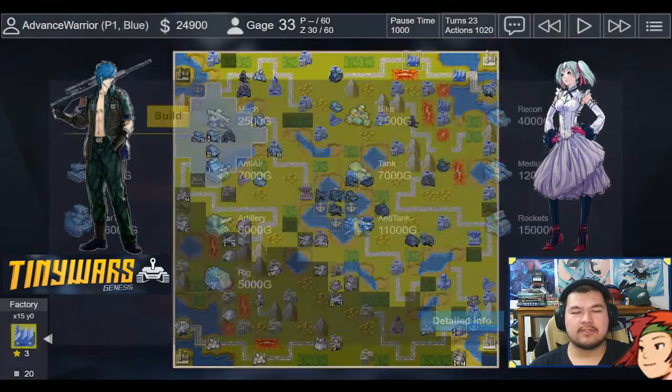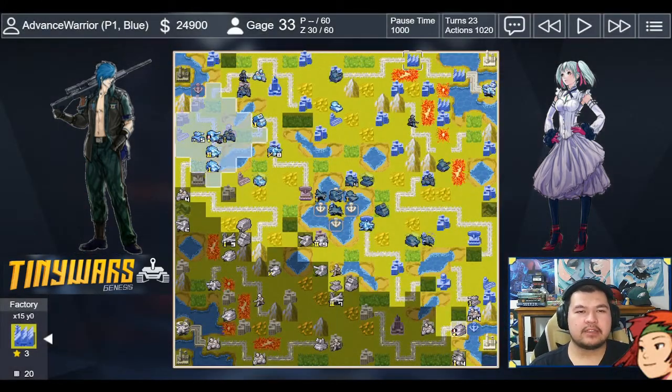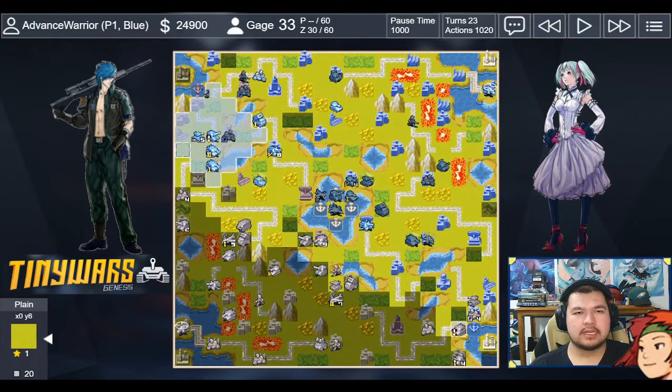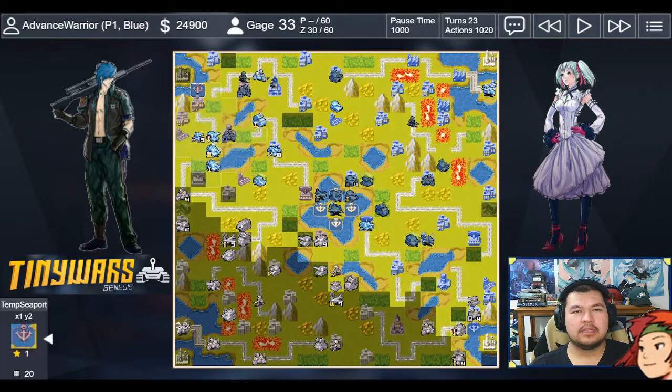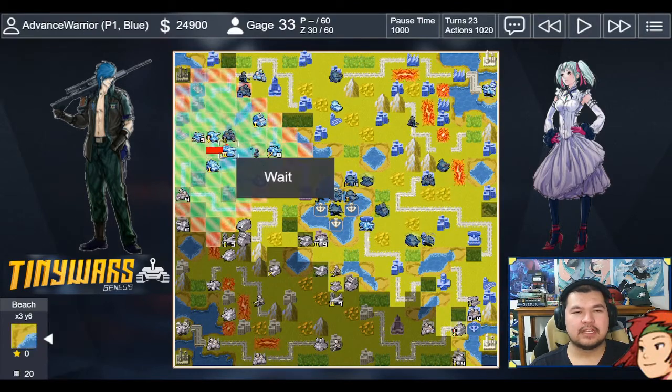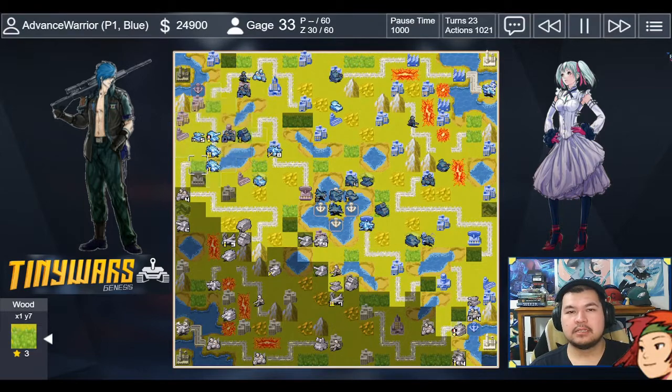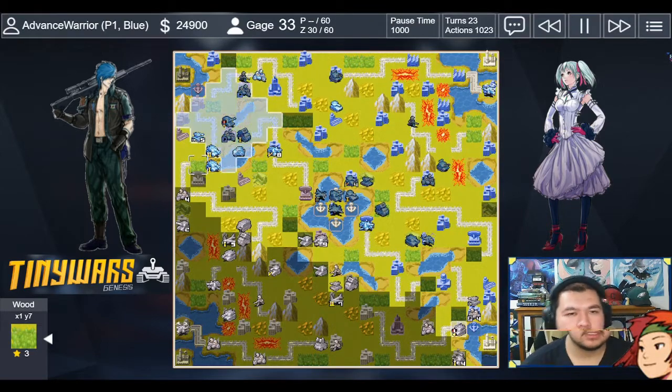My tanks are all up here while my opponent has three cities, one comm tower, and two temporary ports that provide small vision. When you have infantry and bikes to follow up your forces, you can create a little defensive wall, protect your infantry, and have them capture the cities you surpassed position-wise. The base skipping habit is showing — it's just causing my turns to be less dynamic and my vision to be thinner in key areas.